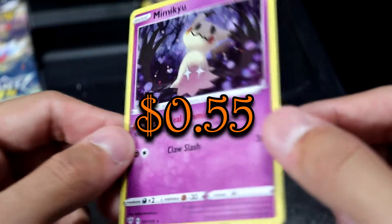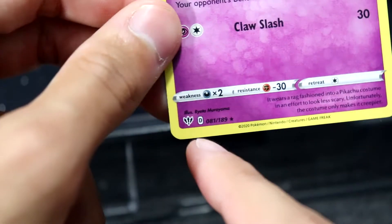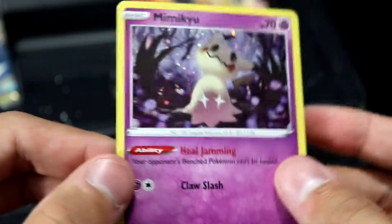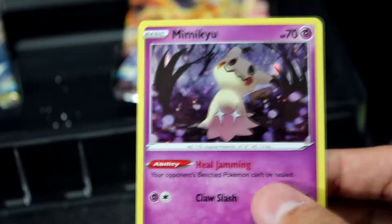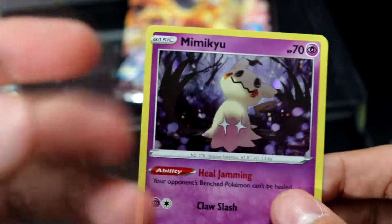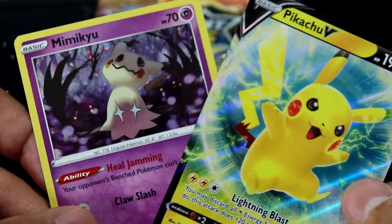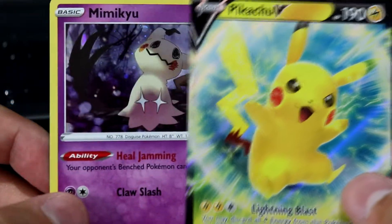And here's a Mimikyu — not necessarily a promo because it is from an actual set. I believe that is Darkness Ablaze. But it is a Cosmo Rare, which is a very unique sort of holo pattern that you usually don't get in core sets. You usually get it in a Deckbuilding Booster or some other collector box. I don't know why Pokemon decided to go with the Pikachu V and Mimikyu combination, but whatever fills the shelves, I guess.